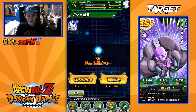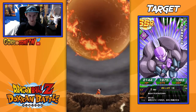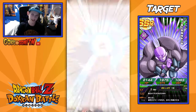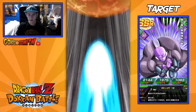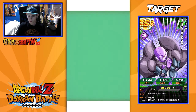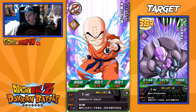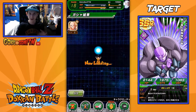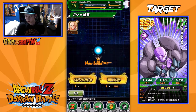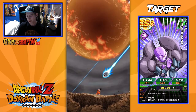Going to our third summon here. We're doing pretty good so far — we got two SRs, and Frost on the second one which is really good. Just a normal pull this time. I'm really looking forward to the future when they actually bring Dragon Ball Super characters into the global version. I really want to get Hit in that version. It'll take a while because we don't even have the anime yet in North America. We got a Krillin right there — not really the greatest.